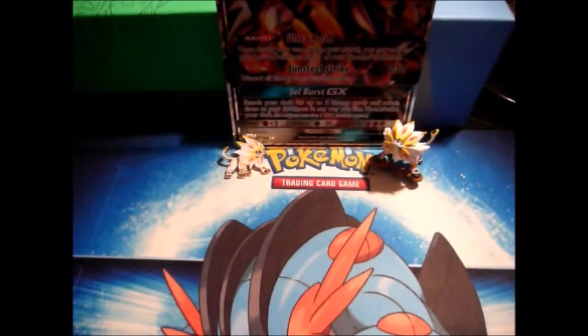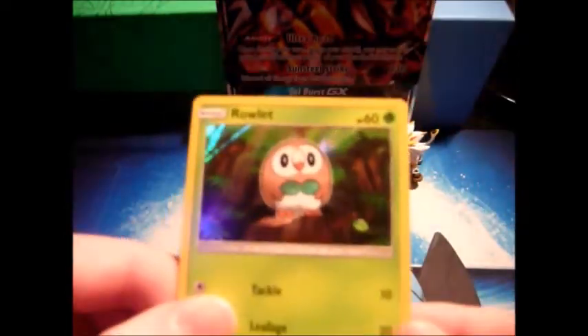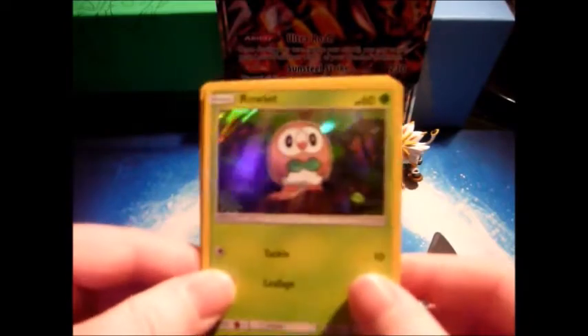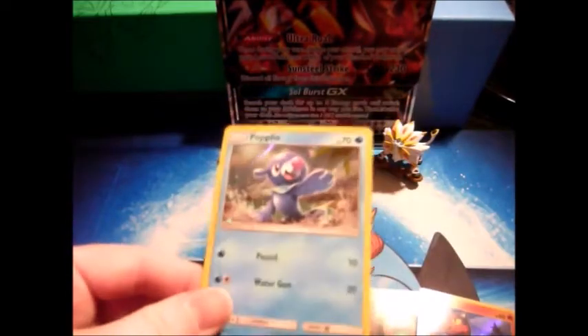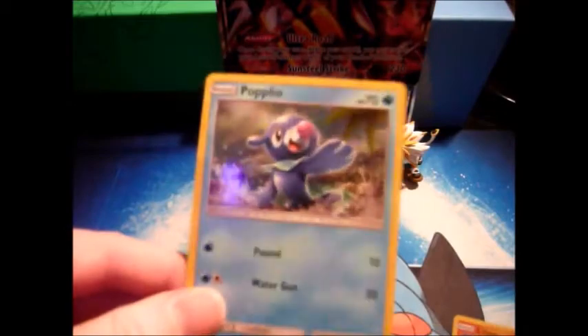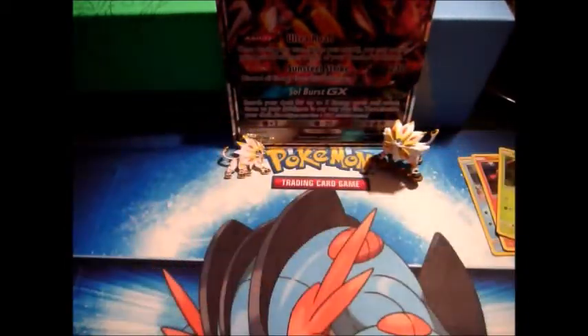Alright, and then we got the Alola starters. Got the Rowlet — look at the foil on this thing. We got the Litten — the foil is just crisp as hell. You got the Popplio — the foil is just awesome on those cards.